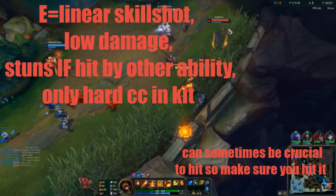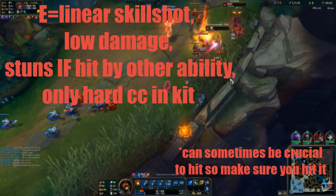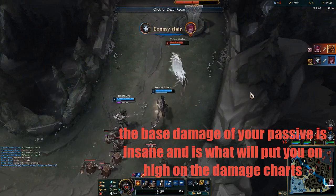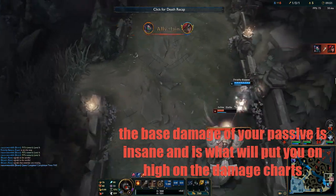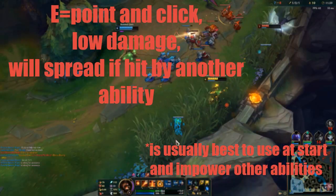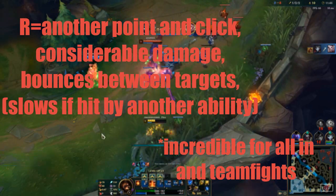After W, you take Q. This is the skillshot that stuns if the target is marked by one of your other abilities, which is your passive. Your passive causes enemies hit by one of your spells to burn, and after a third ability hit, puts a ticking time bomb on them which will explode for a huge amount of damage. Your E is a point-and-click ability which is usually best used to set up your Q. Your ult is a point-and-click ability that bounces between enemies for an easy couple of passive procs.